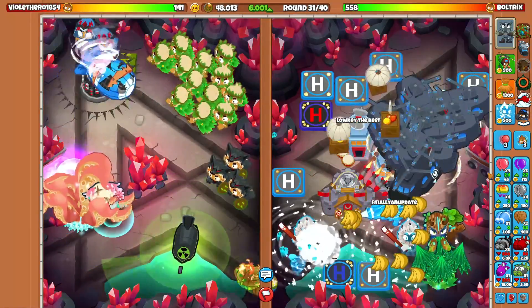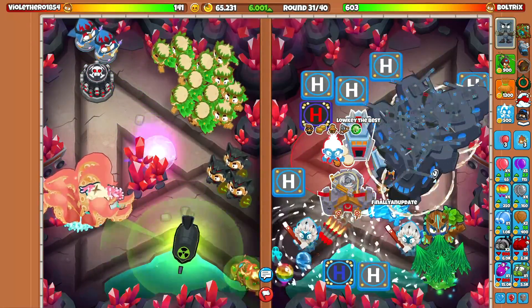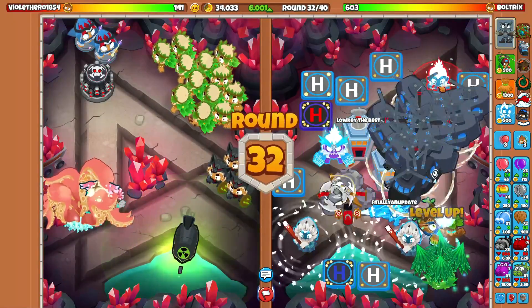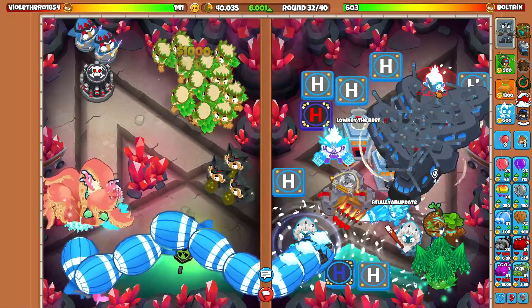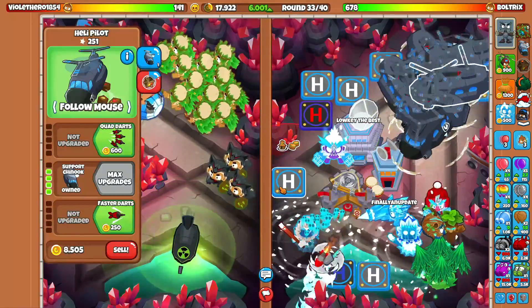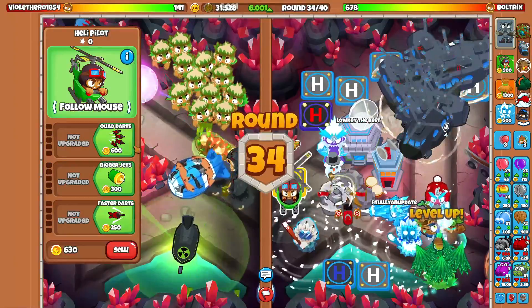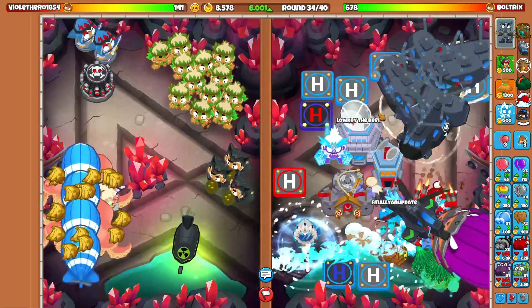Let's go for trees as well. I'm going to go for Super Brittle right here because that's going to be pretty good for us. And I'm going to have Embrittlements constantly throughout the map. Now I'm going to start slowly selling off these Heli Farms because we don't need them anymore — we don't really need the money. And once again, he's going to have to rush us.